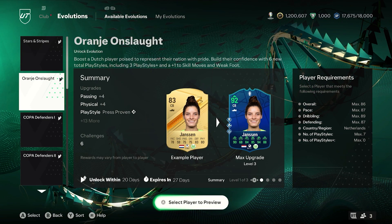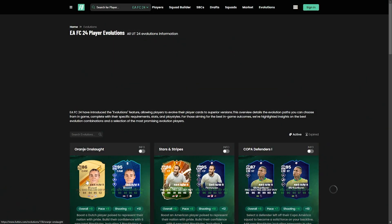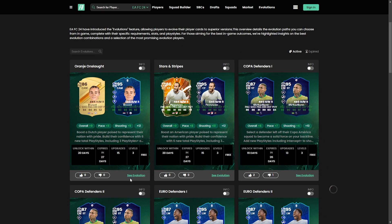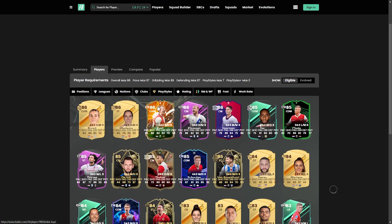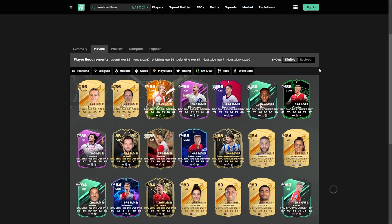Pretty much you're going to get up to a 95 as well. If we go over to Footbin, we'll be able to see who we can actually go for, because when it comes to these ones — like the German ones — you might have one or two options but it's very limited.